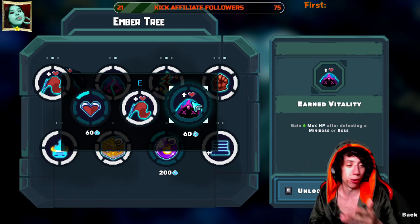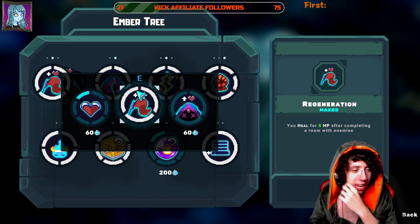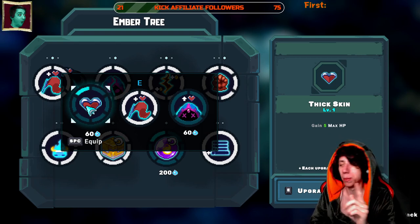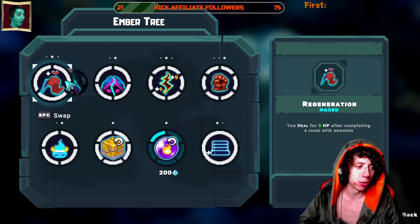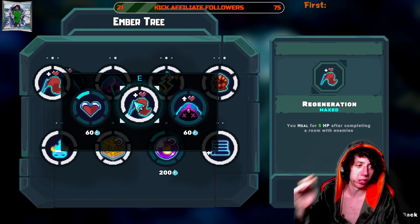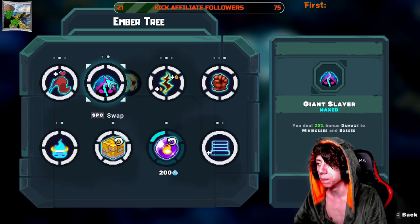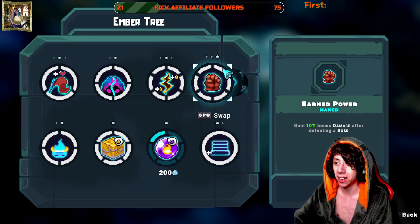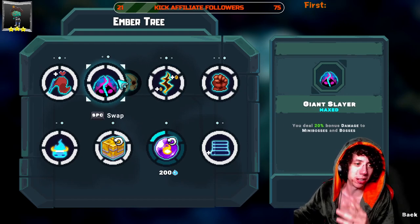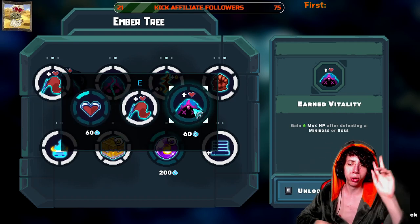Earn Vitality gives 6 max HP after defeating a mini boss or boss. I think Regeneration is great for new players — just put one point in it since it only costs one ember. Eventually I'd switch to Thick Skin. Earn Vitality you'd unlock by upgrading other options in that category — just upgrade the cheapest one to unlock the new ones faster.